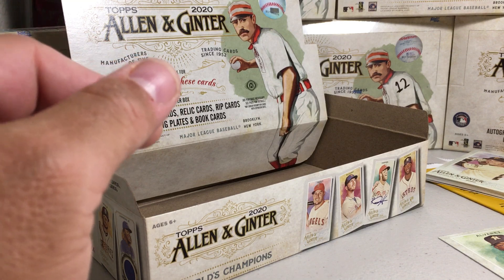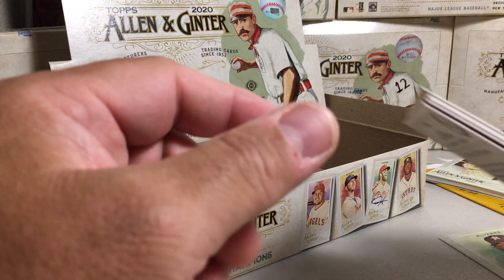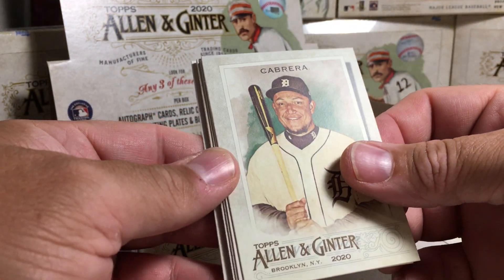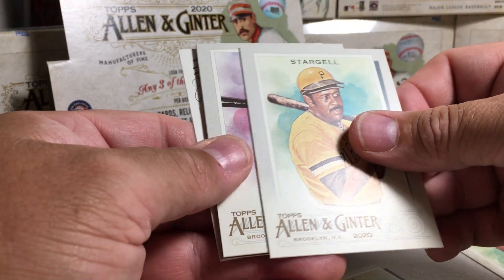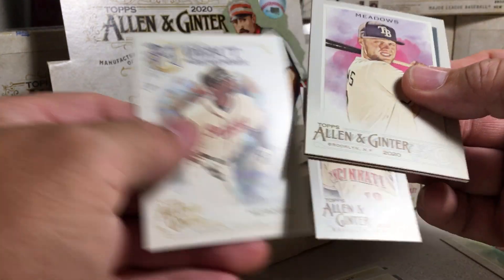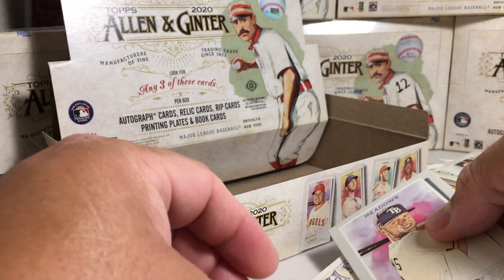I'm going to check this one first because I think we might have a rip card. We got Miguel Cabrera, Nick Thune, Willie Stargell, Austin Meadows, Joey Votto, the mini, and Jason Heyward.